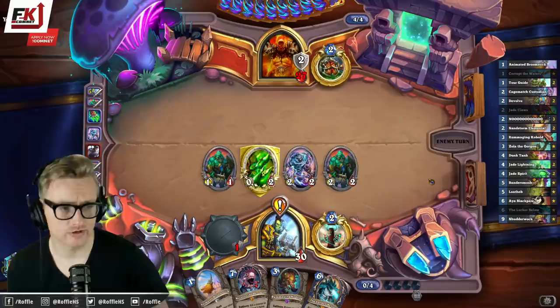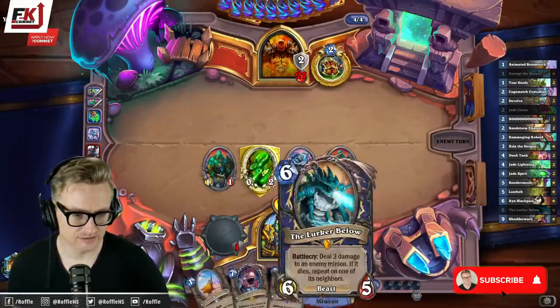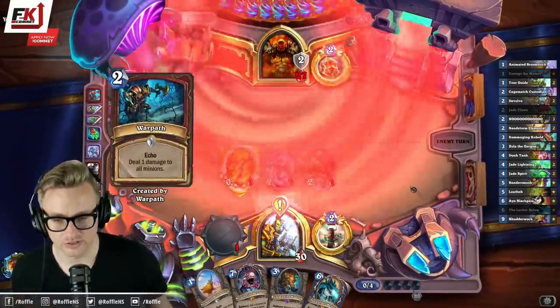What is the card the Deck Tracker says he has? It's the two new cards — it's Mutanus and the Dungeoneers. The Deck Tracker's still not updated yet.